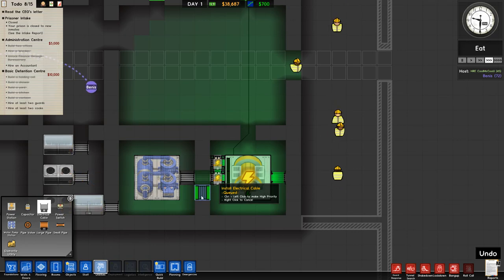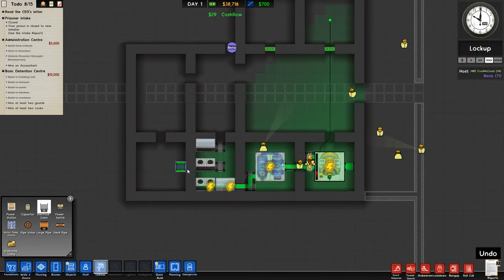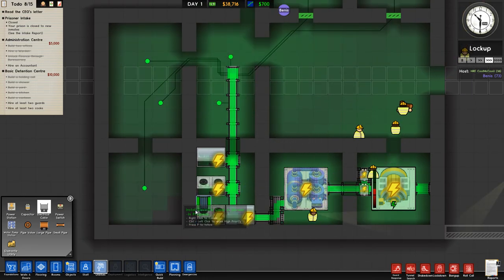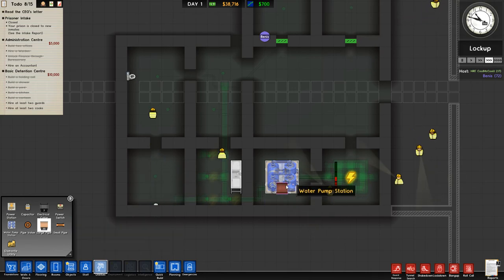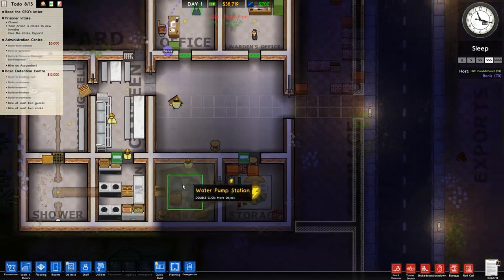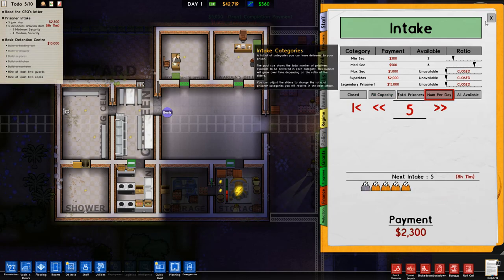That's a power switch, not a power cable. Do you want me to apply the accountant now? Accountant — yeah. Intake, filter capacity — that's zero. Number per day, we'll do five prisoners for tomorrow.